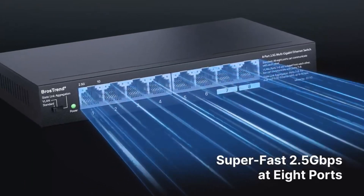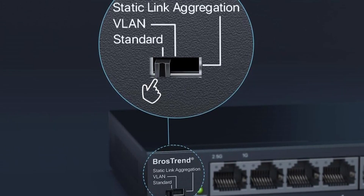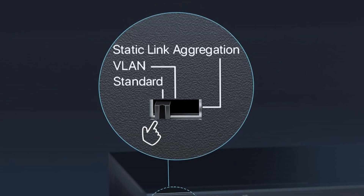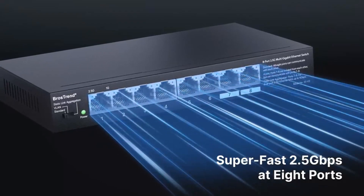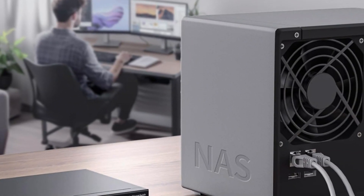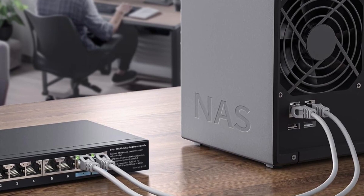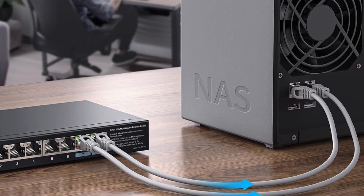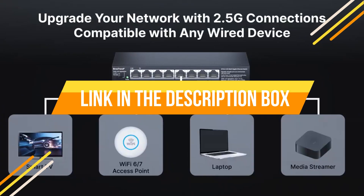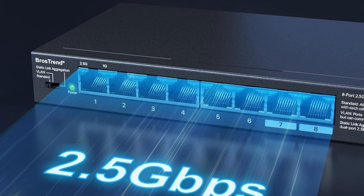Ideal for home entertainment, LAN parties, or small offices, it supports a wide range of wired devices including gaming PCs, consoles, NAS, and Wi-Fi access points. The plug-and-play design lets you easily toggle between standard, static link aggregation, and VLAN modes with no software or setup required. Static link aggregation combines two ports for up to 5 Gigabits per second bandwidth, boosting performance for NAS and servers. Its durable metal casing with excellent ventilation ensures heat dissipation and long-term reliability, making it a robust, hassle-free choice for any high-speed network environment.